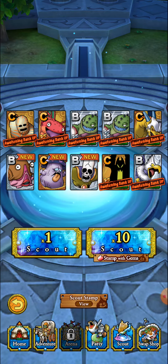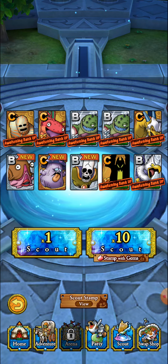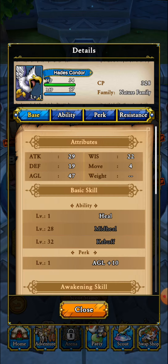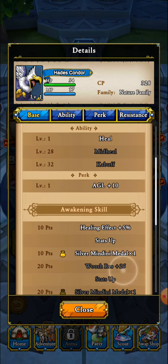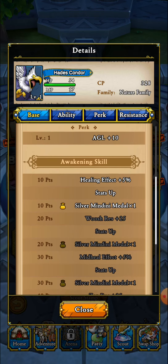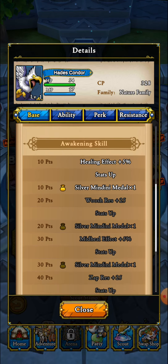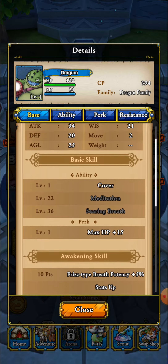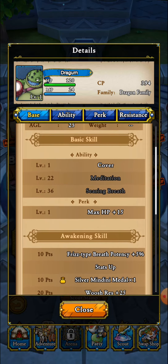So out of all the monsters we just pulled — 3,000 gems worth — three of them were new acquisitions. One of them will go towards actually leveling up, which gives me a Silver Mindini, as well as a healing effect up 5% and some stats. Check out Drag Urn too — much to Jay's, you know, dismay.